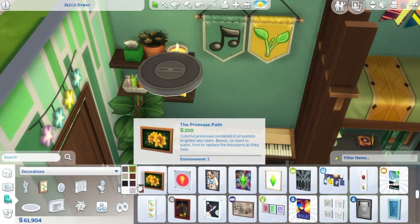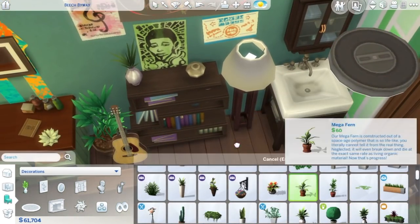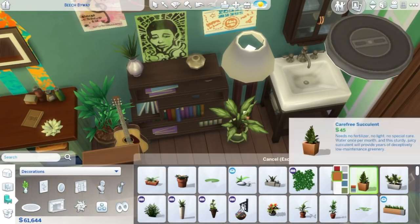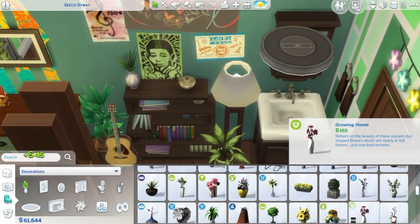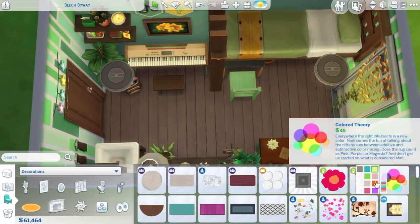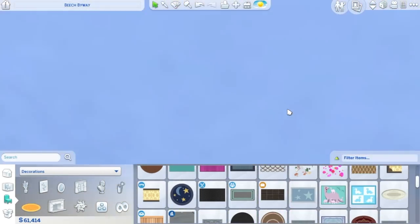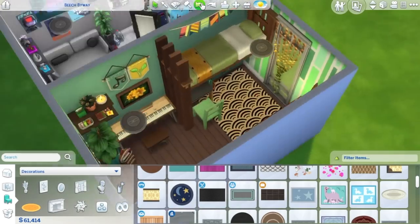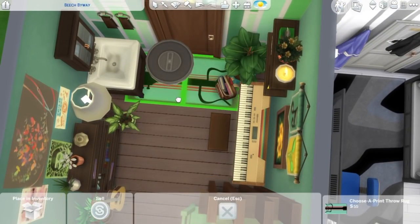It didn't take me that long — it's just a little room, like three by five or something — but I did try to put as much stuff in here as possible like I usually do with these dorm rooms, and I really love how it turned out. If you want to download it, I'll put it on the gallery — you can find it under my username simmerkittenyt or under the hashtag simmerkitten, which is where you can find the other dorm rooms and everything I've ever posted.